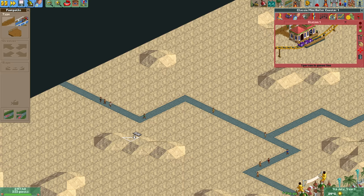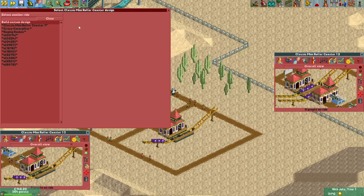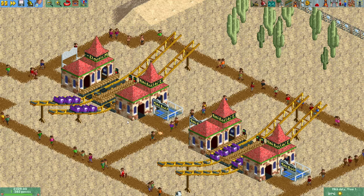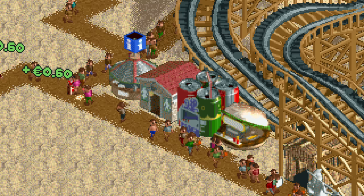Instead I spent all the money on a few very tiny steel mini coasters to increase the soft guest cap. The entry price is 40 bucks by now and each of these attracts 55 guests, so they can each make at least 2,200 euros. With a cost of only a few hundred they are quite profitable.